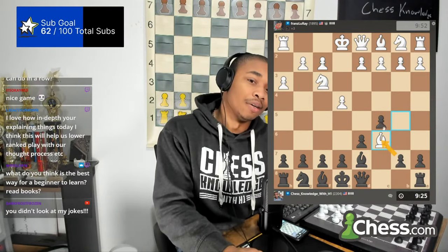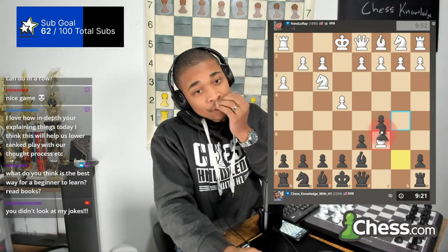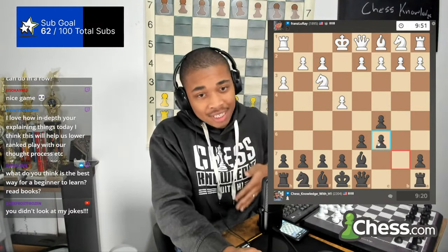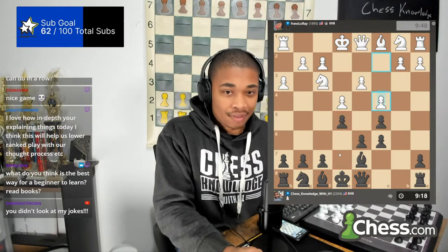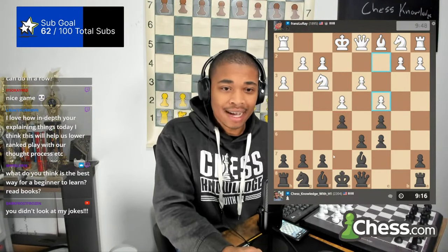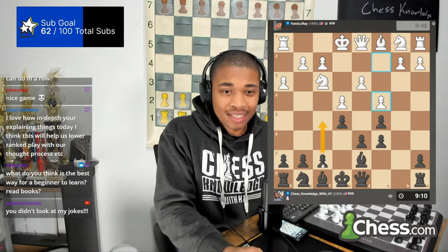I have two options here. I can recapture with the bishop, or I can recapture with the pawn. I usually recapture with the pawn because it makes the position more dynamic. And then my next move is going to be e5. After e5, I could do actually a lot of moves here.